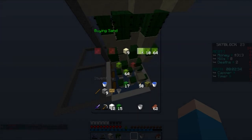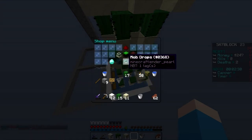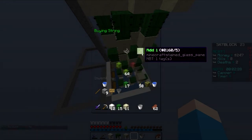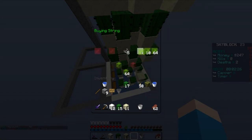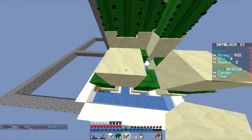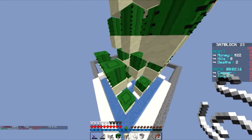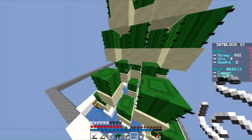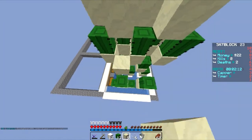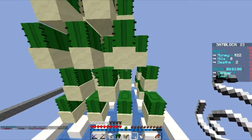I bought about 11 sand and then grabbed some string from mob drops - string, sand, cacti, cacti, string, string, sand, sand, cacti, cacti. I messed up one spot and didn't have cactus in place, so I had to fix that and maneuver carefully around the rest of the farm components so I didn't knock anything loose.